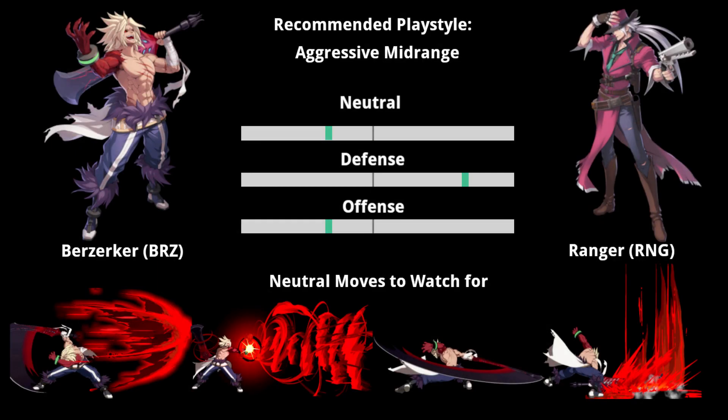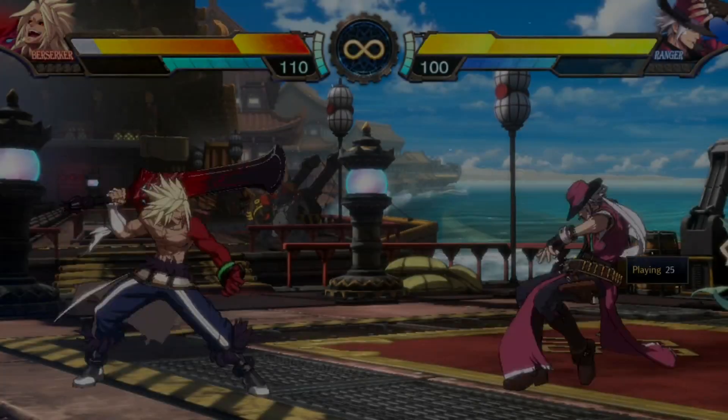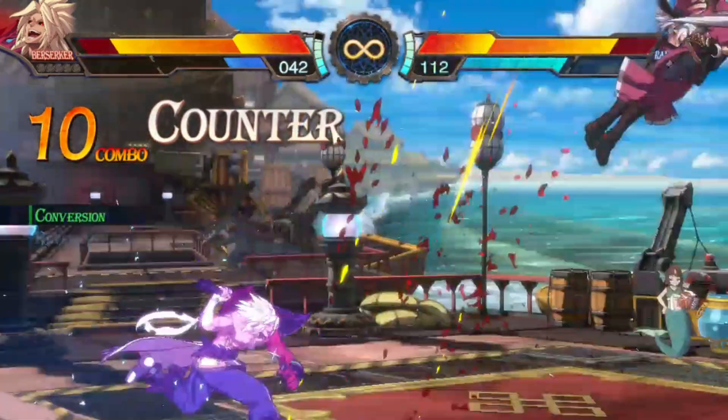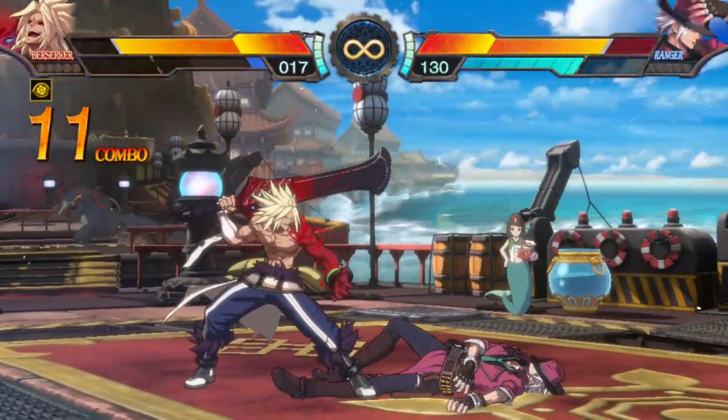In the Berserker matchup, both sides engage in high-risk RPS straight from the round start. Ranger never wants Berserker to get in Frenzy state due to the speed buffs, so Ranger plays an aggressive midrange style. Even though Ranger has fullscreen buttons, Berserker is still able to activate Frenzy state fullscreen, which gives them access to 5mm.